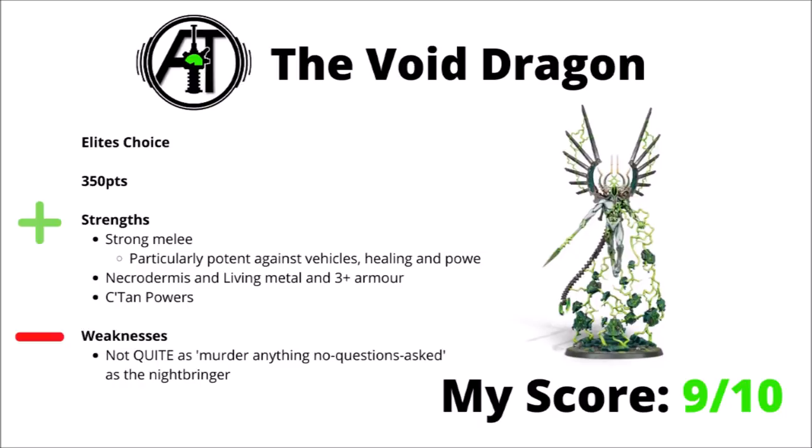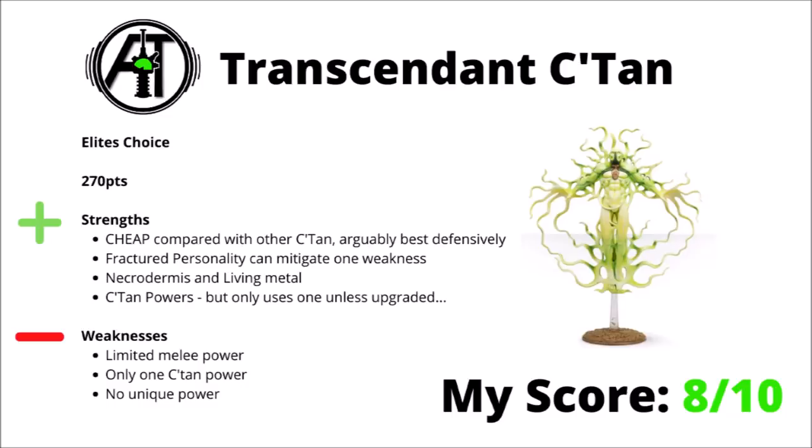Finally to round out the C'tan, we have the Transcendent C'tan, providing all the C'tan powers on a budget at 270 points rather than 350 or more. This arguably makes him the best C'tan defensively, as really the thing that makes them tough to take out is the no-more-than-3-wounds-per-phase rule, and if you're getting that for significantly less points then that's only a good thing. The Fractured Personality rule is kind of interesting — either pick one or roll for two — but unless you roll and get very lucky, you're generally going to be at a downside compared with some of the others, either having fairly underwhelming melee or only being able to use one power per turn. I feel like with the Transcendent C'tan you are losing out on a fair bit of damage output, and maybe he's just not quite on par with the Nightbringer or the Void Dragon. Still, I think he remains a very annoying disruptive unit for fairly cheap points-wise, and I've chosen to score him 8 out of 10.